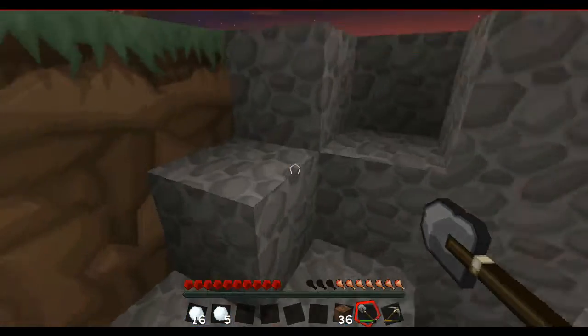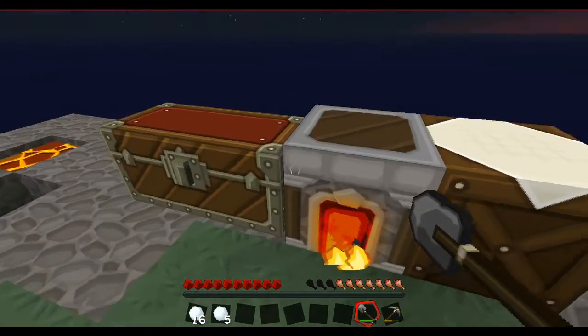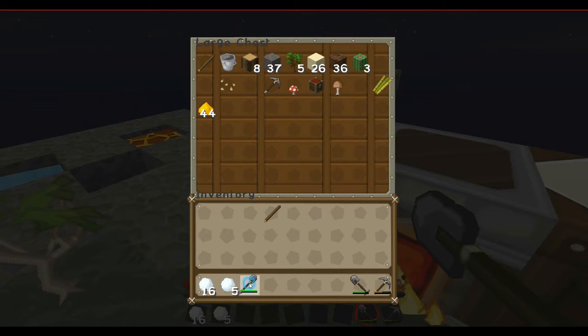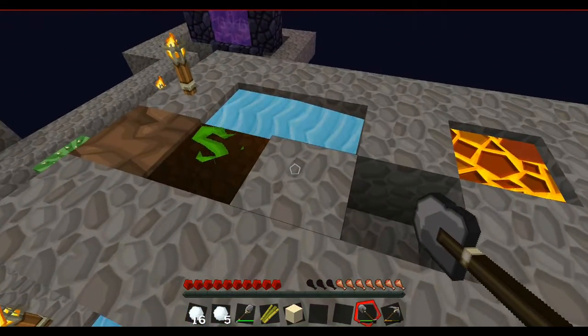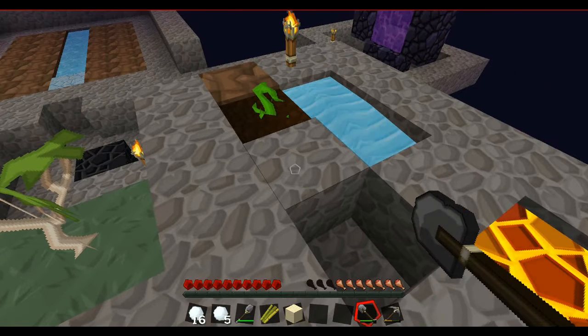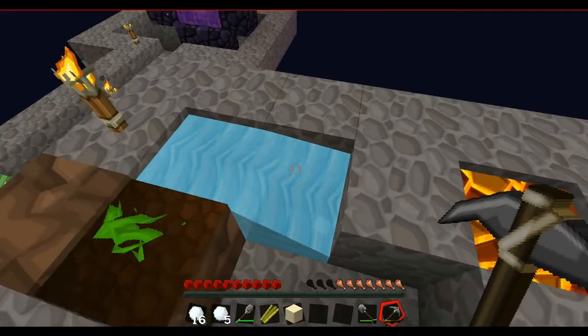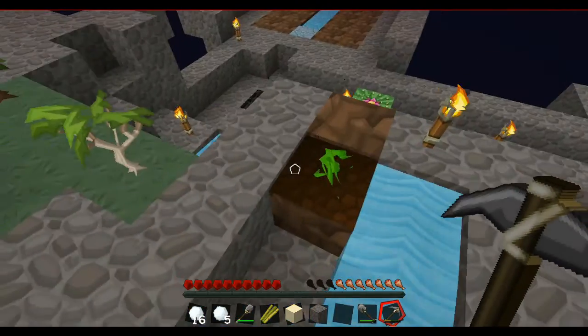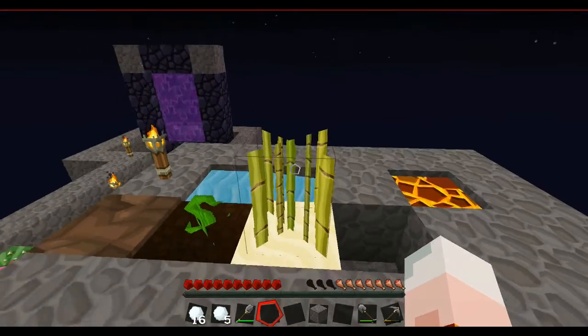Right, I think that's all the dirt back anyway. Do we have a hoe yet? We do! We have a stone hoe. That's marvellous. I wanna grow some sugarcane as well. But the best thing to do with sugarcane is - if I put... I'm gonna mess it up if I put that there. Nope. There we go - ha ha! Got a sugarcane growing there.